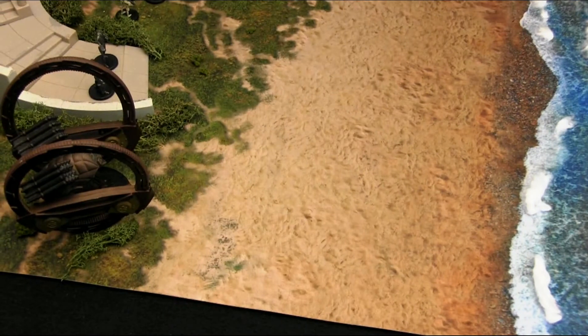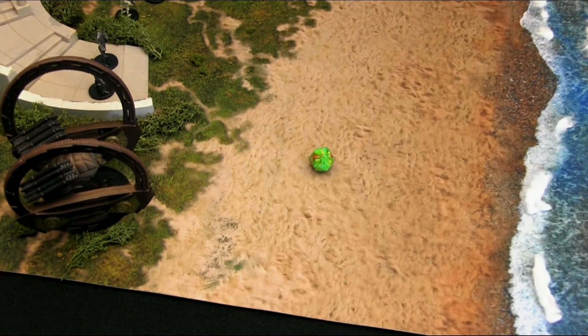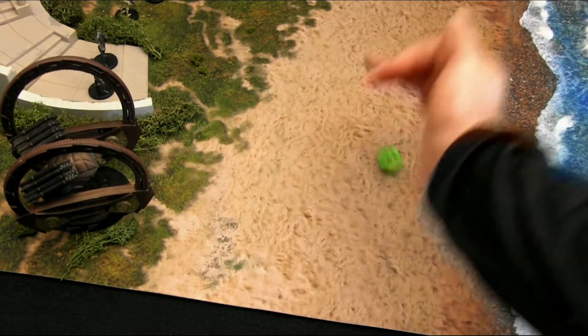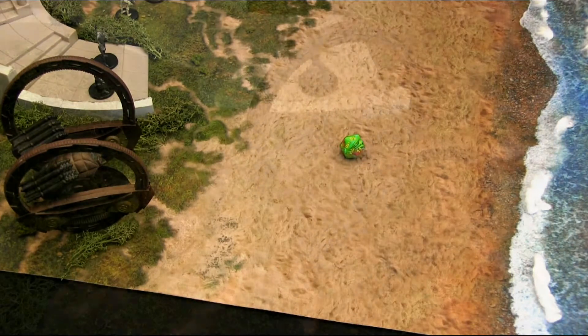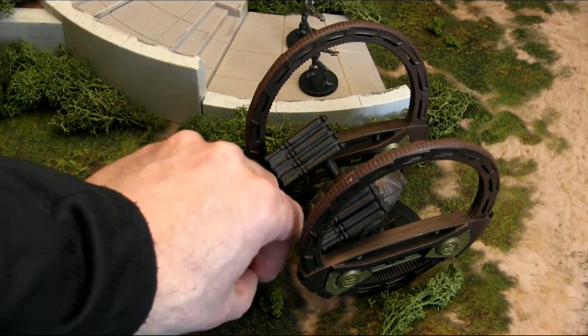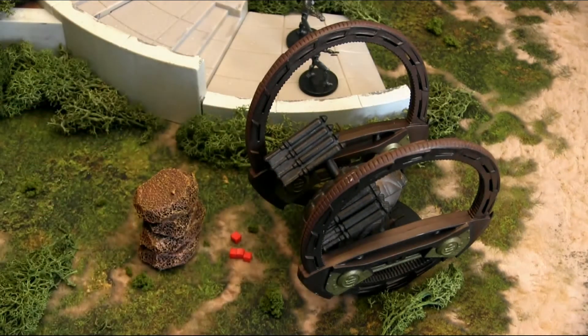First speeder, twin attack, hitting on a 4+. Yes, and yes. Next speeder, same thing — yes and yes. Four shots going through, 20 points of damage each but damage reduction of 10, which means 40 points of damage total goes through, dropping that hailfire droid down to 20 hit points.